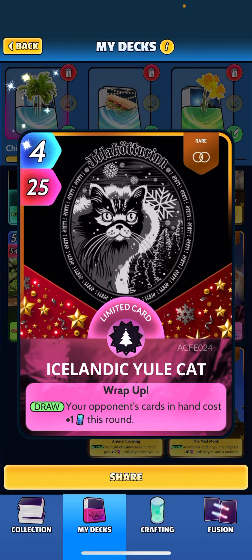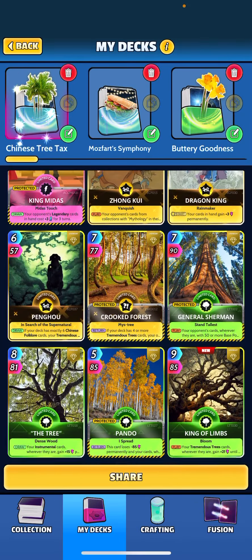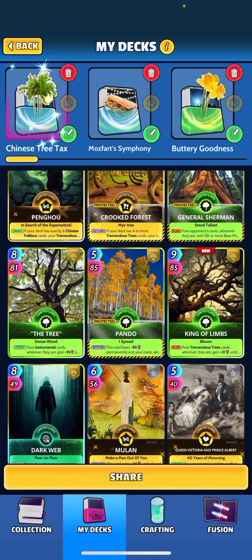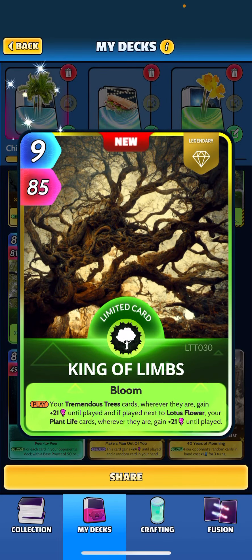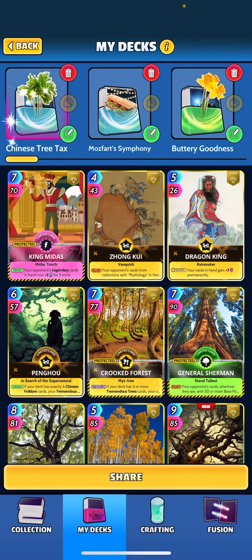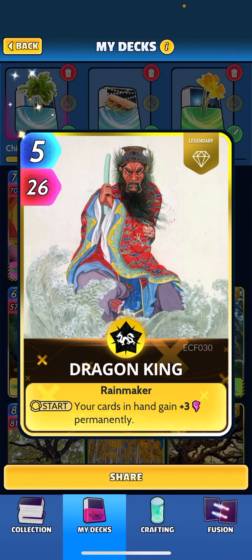Yule Cat is another inclusion — it's going to make the opponent's hand cost plus one for the round. That's really all the changes from the last deck I showcased. I also added King of Limbs because I just got this card — when played, your tremendous tree cards wherever they are gain plus 21 until played. Just going to buff our tree cards really nicely.